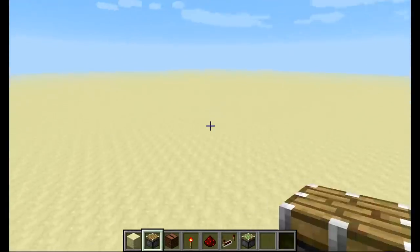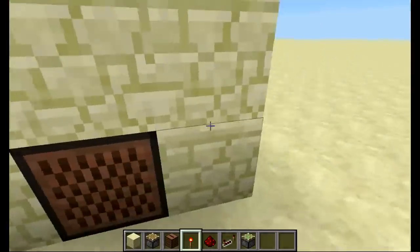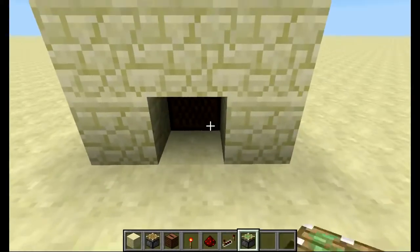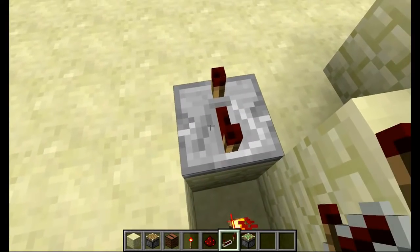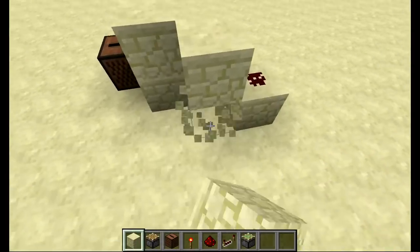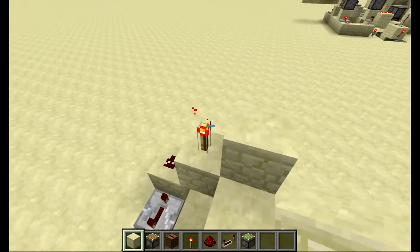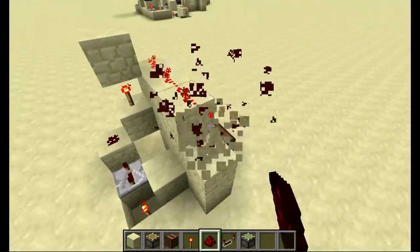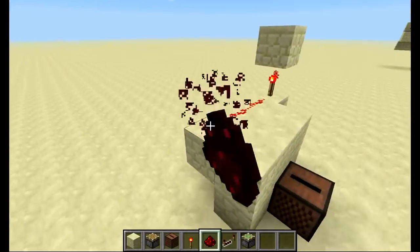Let's just go over here. Place down your jukebox — this could just be your little area or whatever. Place a sticky piston right there for the block, then place a torch. Redstone repeater on full delay, then redstone, torch, and block — like that.